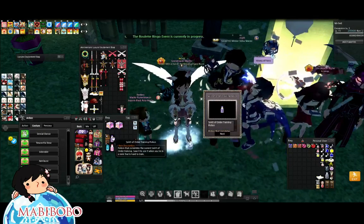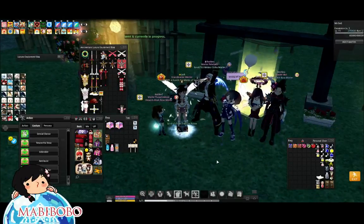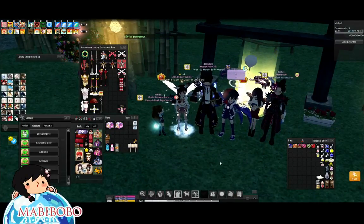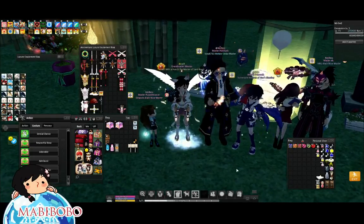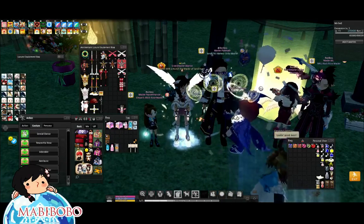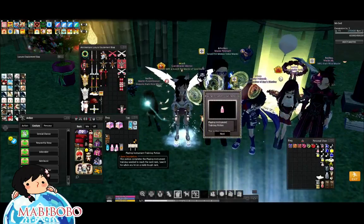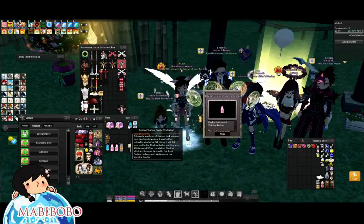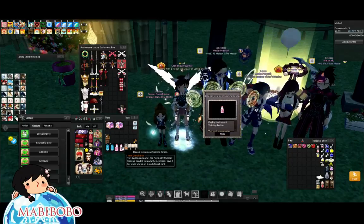Spirit of Order card. Training potion — garbage. Discussion about what a direct dye is — it's basically a one-pixel dye where you choose the exact color. Someone can't wear something because of their lens armor. Boba gets a playing instrument potion and a search gesture card.